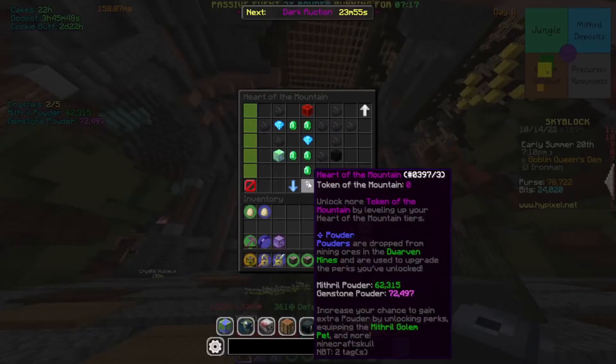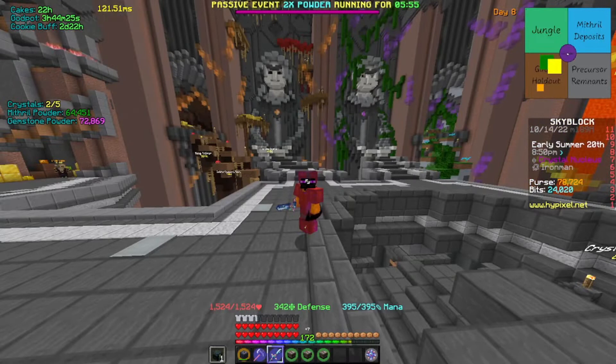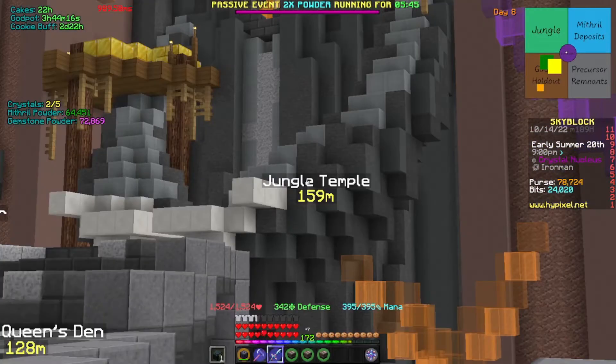Back at the Nucleus — checking the HotM menu shows Jade and Amber done. Next we're going to the Jungle for the Amethyst Crystal. Fun fact: while looking for the Goblin area we actually found the Jungle Temple, which is where you get that crystal — but first we need something called the Key.